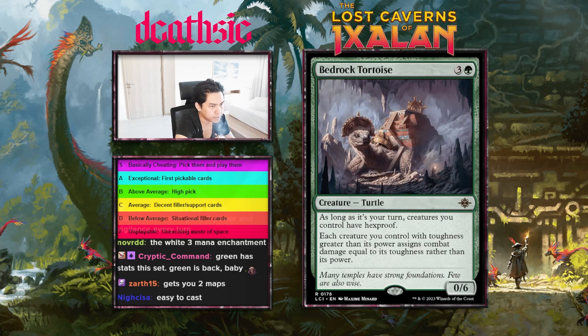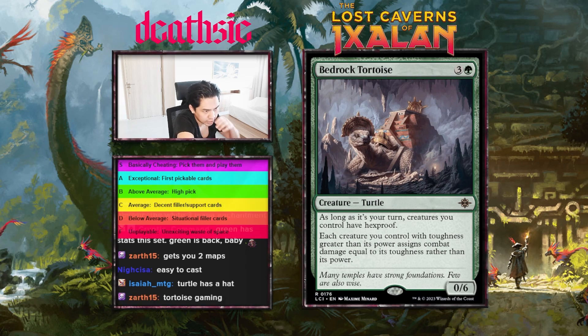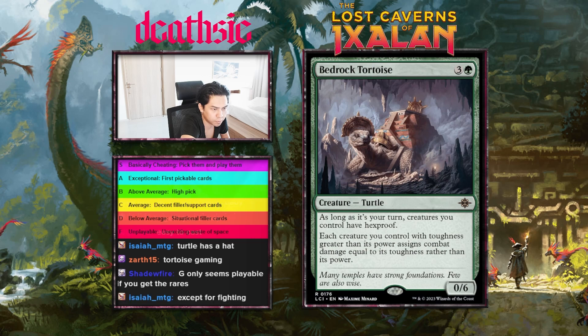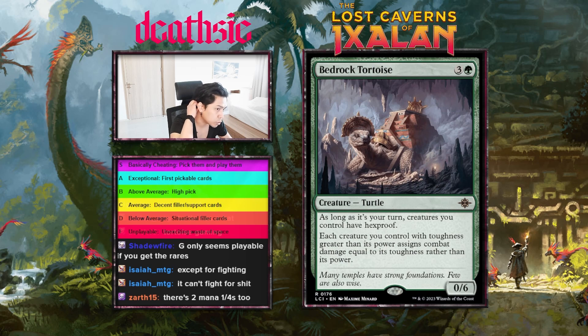Next card: Bedrock Tortoise, four mana 0/6 — as long as it's your turn, creatures you control have hexproof. Each creature you control with toughness greater than its power assigns combat damage equal to its toughness rather than its power. Really cool card — it's like a toughness-matters card. But it's not a downside of forcing bigger things to do less damage, it fixes it as well. For all intents and purposes it's a four mana 6/6, and there are one mana 0/3s in the format. Give this guy an A.